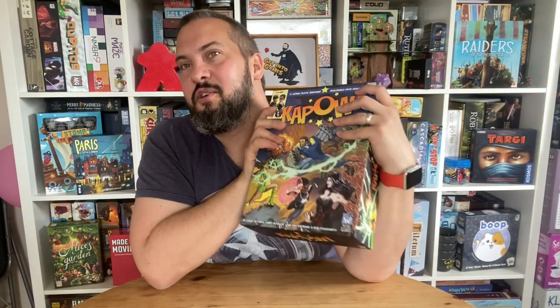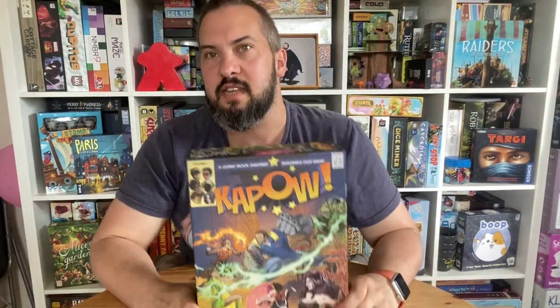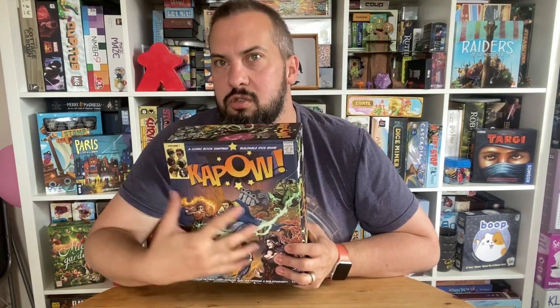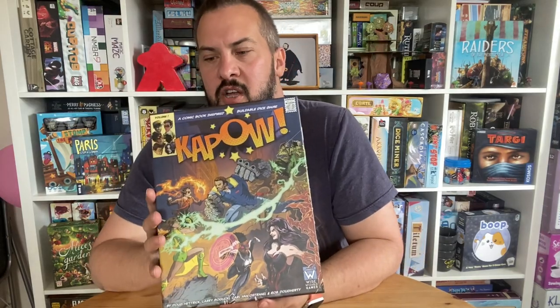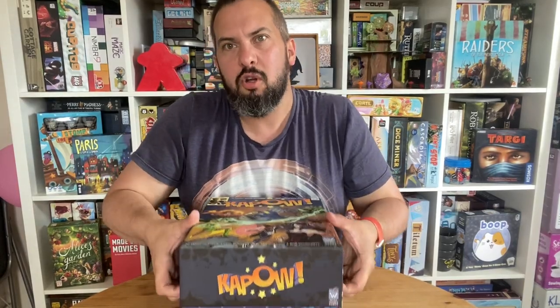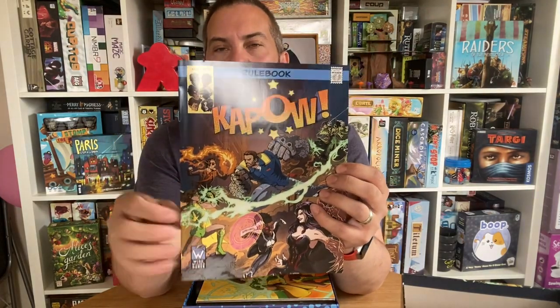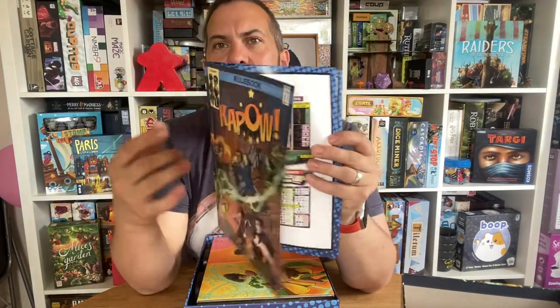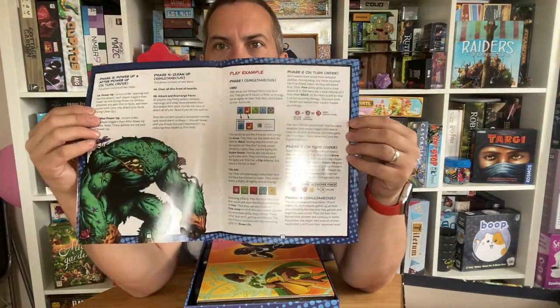I'll give you an overview of the game and you can make your own opinions of what it is and what it's like. The main thing you'll notice with Kapow is it is very much that golden age of comics — that classic style, that classic font. Everything resembles a comic book, from the font used on the back to the details. The instruction manual is beautiful, looks like a comic from the back and front, with amazing art style and really simple, straightforward instructions.